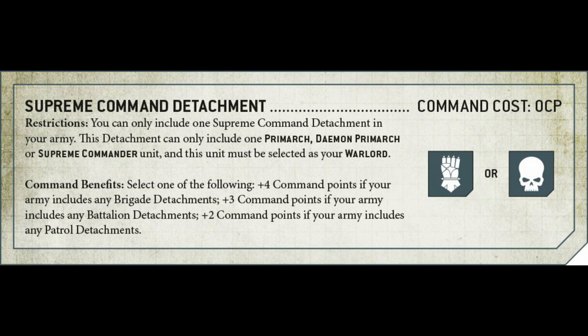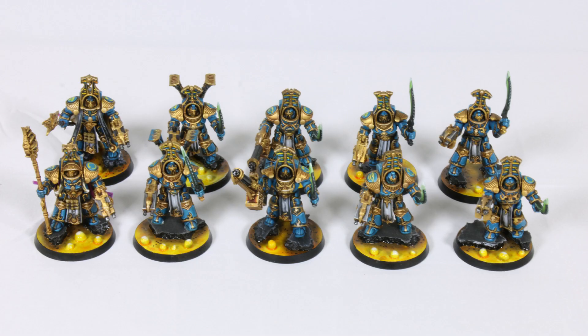So Magnus the Red, Guilliman, Mortarion — you make them your Warlord, and then your next detachment which contains all of your other models, such as a Battalion, is now going to be free as well. So you're going to keep that maximum 12 CP that everybody's getting from the get-go before you start spending it on additional pieces like putting stuff into reserves and so on.